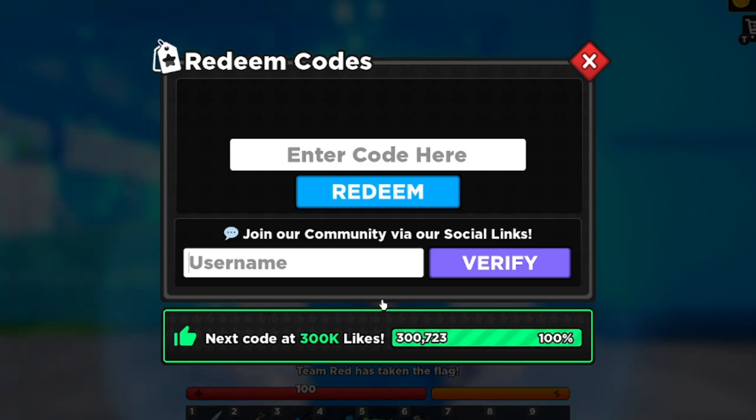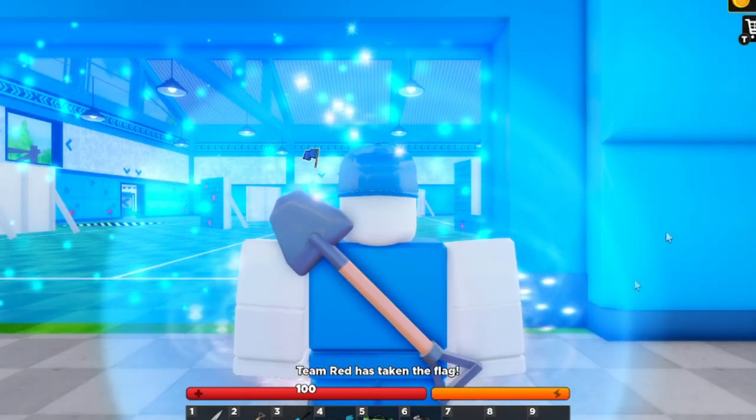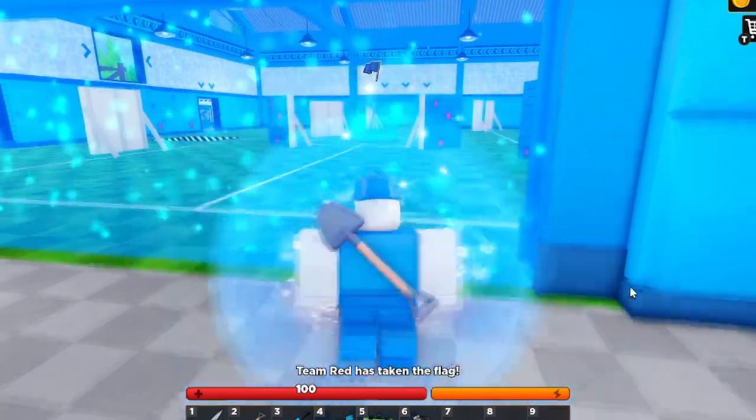To recap: the newest working codes are COINS and TY4265K — get those for yourself. If any new codes come out I will update you guys, so make sure you subscribe and turn on post notifications so every time new codes come out you're updated with the newest working codes for Flag Wars.